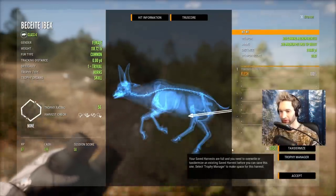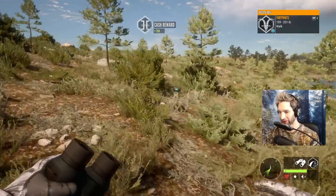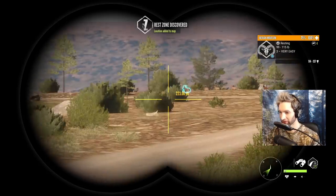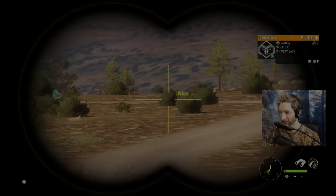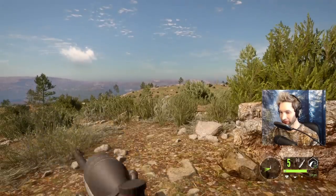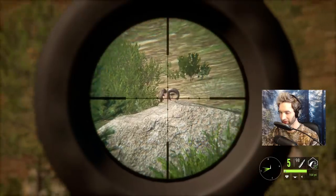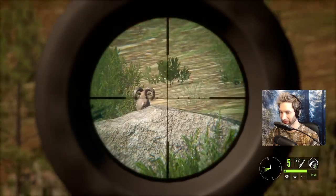We got another one down there — a pretty big male, another female down there, another female — that makes about six but I'm pretty sure we got at least three or four more over here. Those are not beceite ibex, they are mouflon. I don't see any giants but it's cool to see them bedded out there. Wait — that's a giant, that's an absolute giant, a 150 to 177 on the score on that thing.